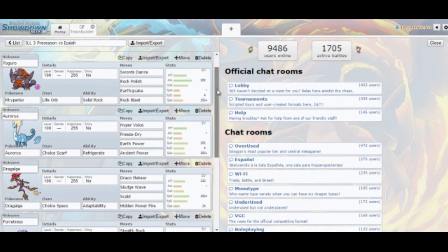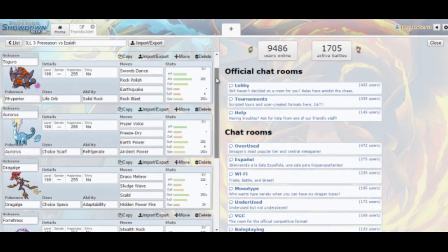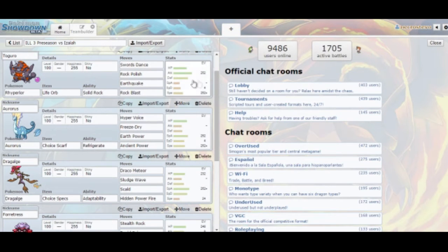The plan is to break Multiscale on the first hit, then hit him with the second hit. Depending on what he brings, either Swords Dance or Rock Polish will be better, because he has some fast Pokémon, but he also has some that are just bulky and slow, like Slowking and Registeel. So if I don't need the speed, we can go with Power.